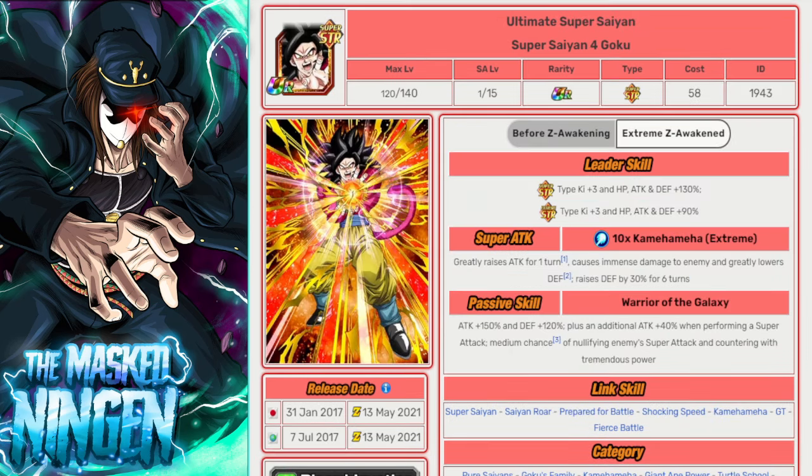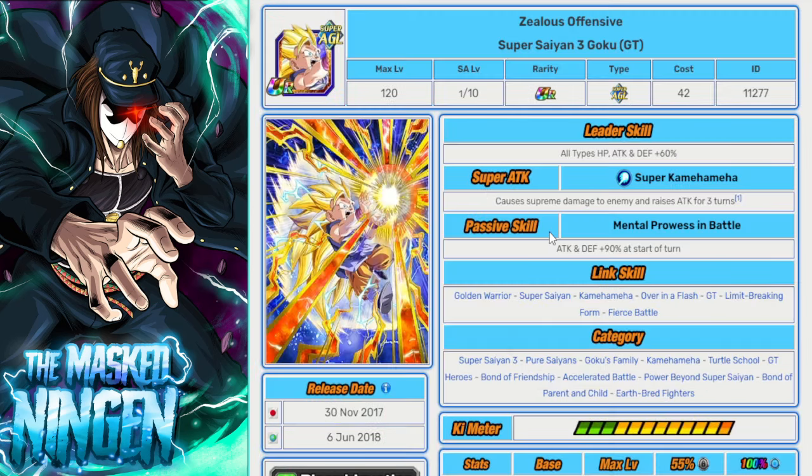There is another Super Saiyan 3 GT Goku that doesn't have an EZA yet, but he's not a Super Saiyan 3 Goku Great Ape — he's just Super Saiyan 3 Goku GT. His sprite hasn't been updated; he doesn't have a tail in the art, so I'm assuming his character ID hasn't been changed, which means no potential future EZA signal for this guy — though he could still get one if the other one does.